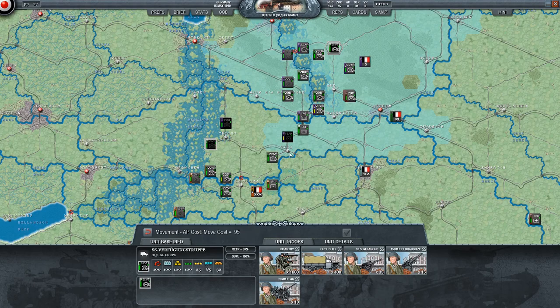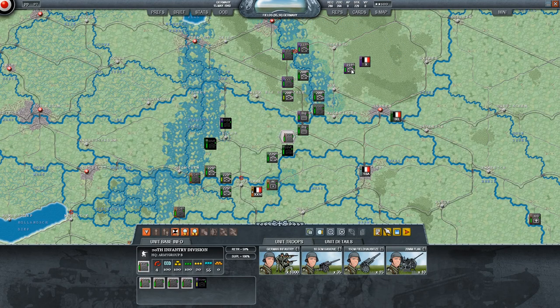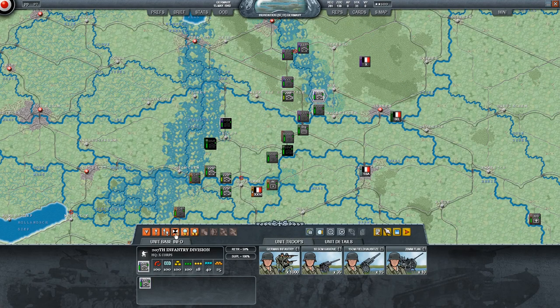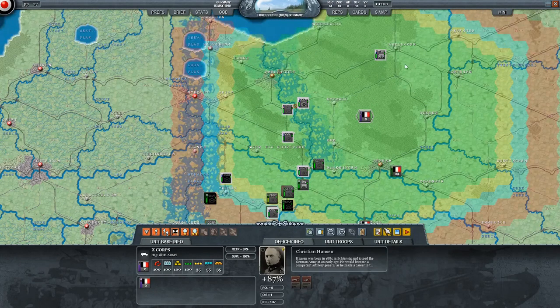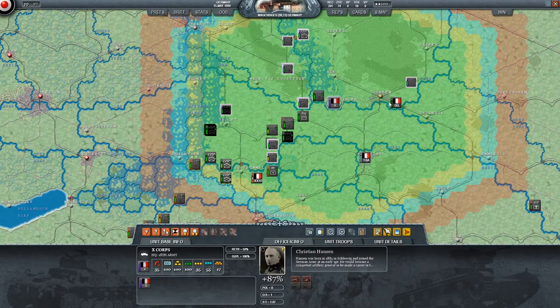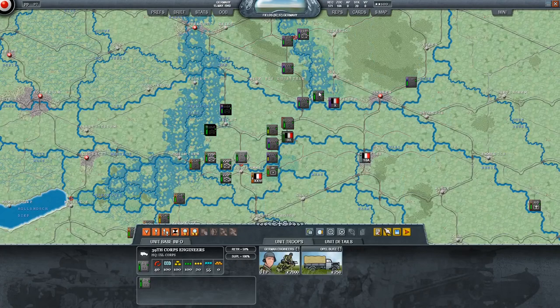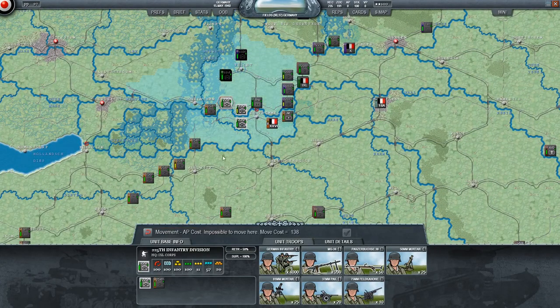By the 15th, the British and French should be showing up at the Dyle line in bigger and more impressive numbers. Even though I'm going to Schlieffen them, I have just enough mobile units to cut off some British and French units. When you cut off enough units that cannot trace a route back to Paris, that has a chance of triggering a morale drop for the overall enemy side. The different factions have national morales — the Dutch and Belgians start pretty low, France is a little higher, Britain higher still — but that'll drop if you are encircling units.